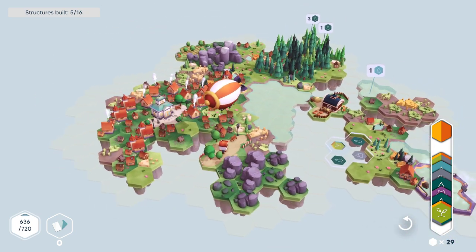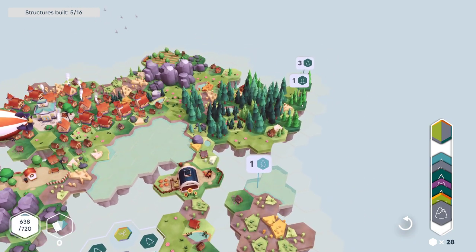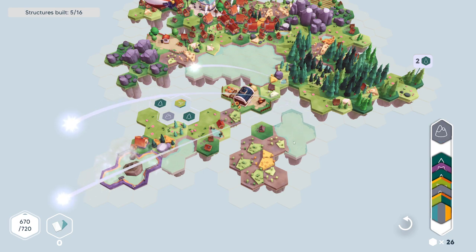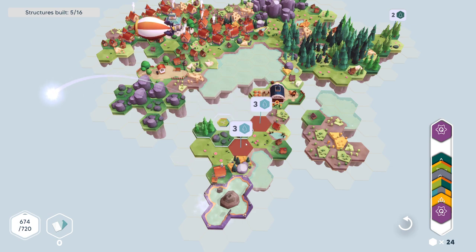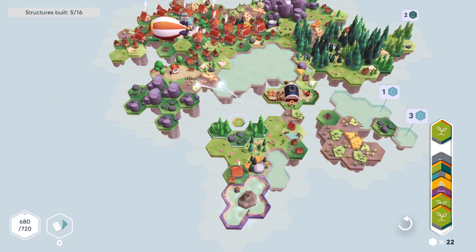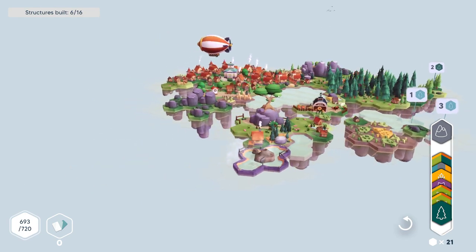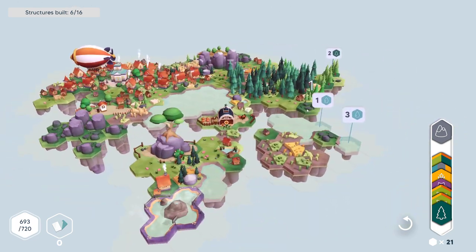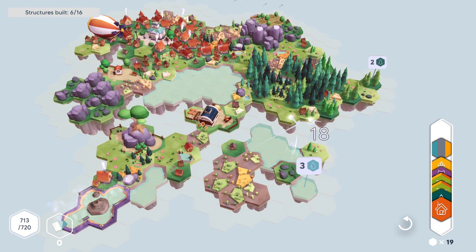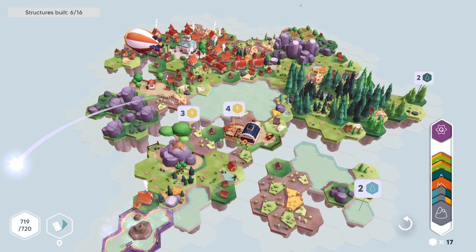We have the forest over here that we need to do still — forest and water. Let's just build that there. This counts as a forest, right? Water — that completes that quest. Rock. Forest. Another water quest. Let's put this over here. Put that right there. Forest. Look at this — look how gorgeous this game looks. This is the ultimate just chill game. Look at this — 18 points. Let's complete that. This counts as water. So now we need wheat and forest. So we'll just kind of build around. Oh, another quest.